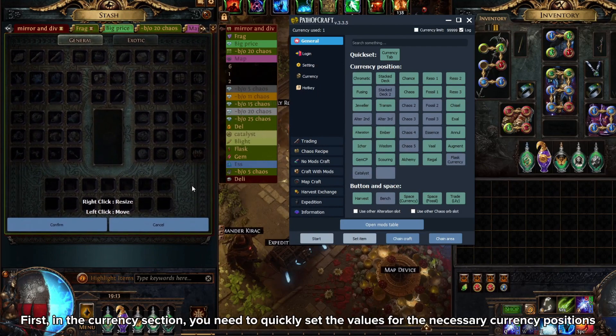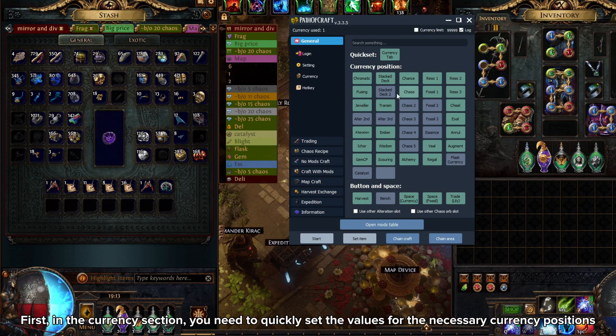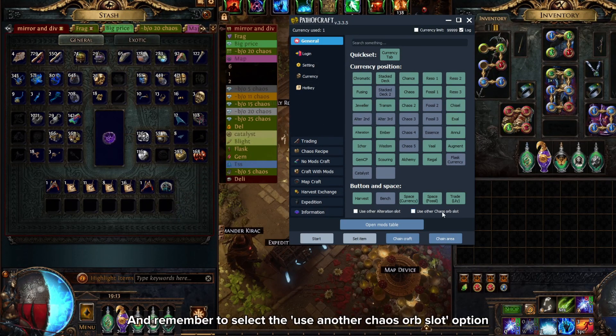First, in the currency section, you need to quickly set the values for the necessary currency positions. You can also create customs for the 2nd, 3rd, 4th, and 5th chaos orb positions. And remember to select the 'use another chaos orb slot' option.